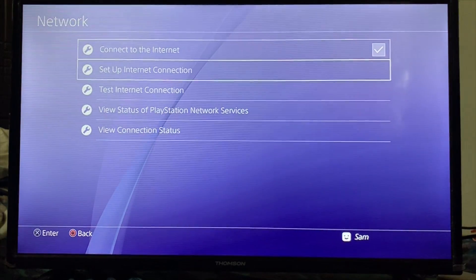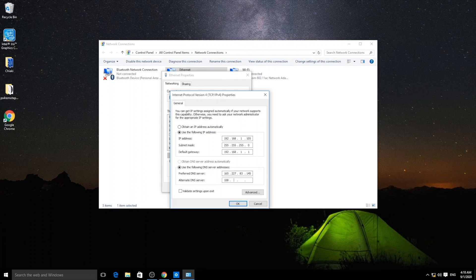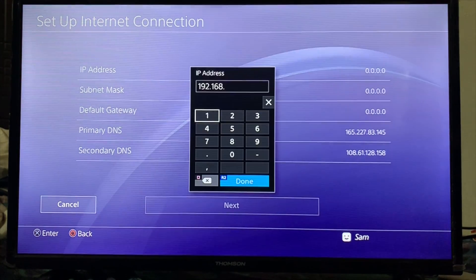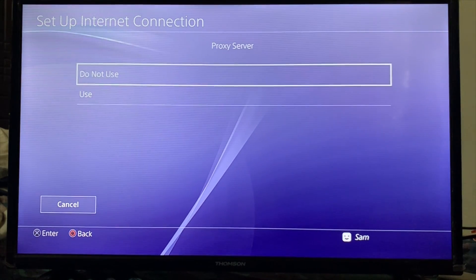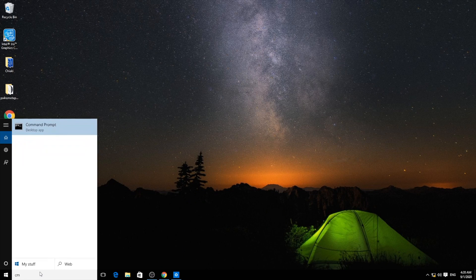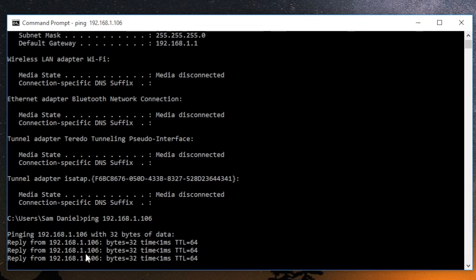Let's check the PS4 for the DNS settings. Going to the PS4, I can see the primary and secondary DNS - I'll use those same values. Then going back to set up a network connection using a LAN cable, Custom, Manual, and assigning IP 192.168.1.106 with subnet mask 255.255.0.0 and default gateway 192.168.1.1. Now going to Command Prompt and running ipconfig - the IP address is confirmed. Pinging 192.168.1.106 (the PS4) - it's replying fine. We're communicating successfully.